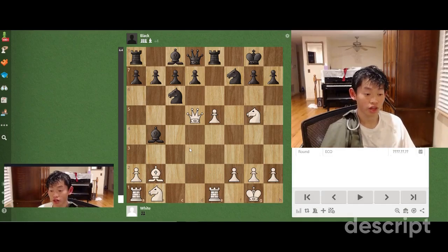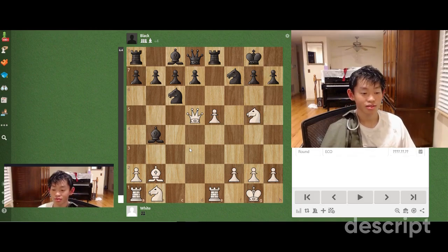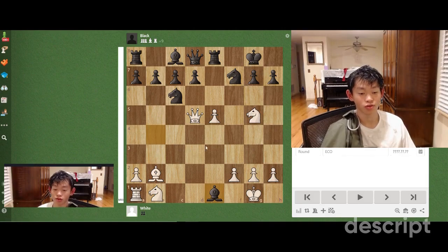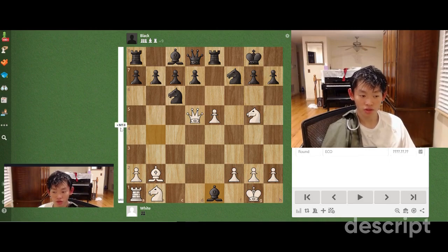Hey guys, what's up? Welcome back to this channel. This is day 279 of posting a chess puzzle every day for a year. This one's going to be white to move. Black just played bishop takes e1. It is white to move. Please pause the video now and comment down below what you think the variation should be for white to win. The engine evaluates this position as mate in 13.